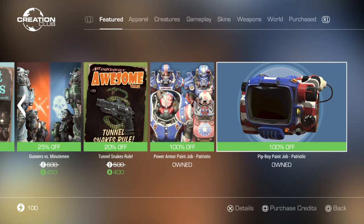Hey there! Welcome to another edition of what's free on Fallout 4 Creation Club. It's a little mysterious, but for some reason they've decided to go back to making patriotic paint free this week.